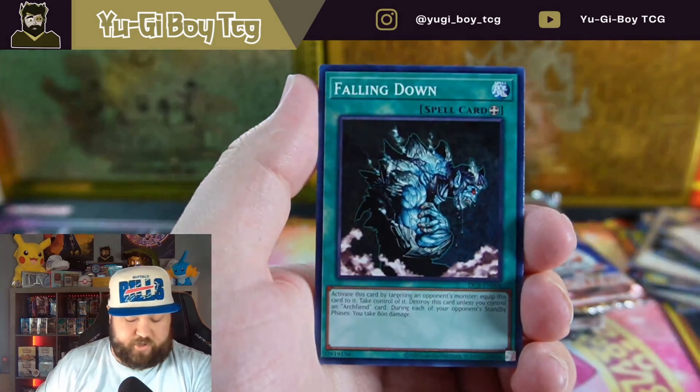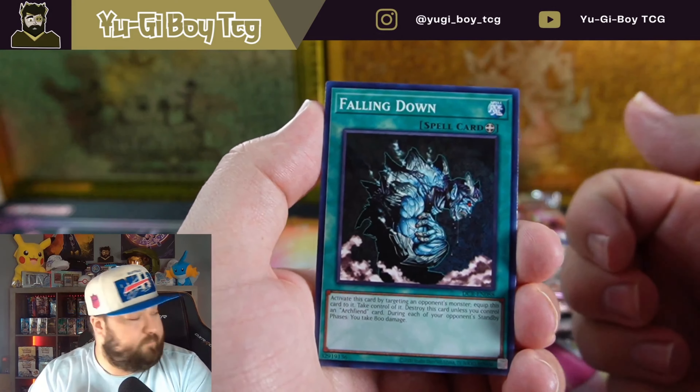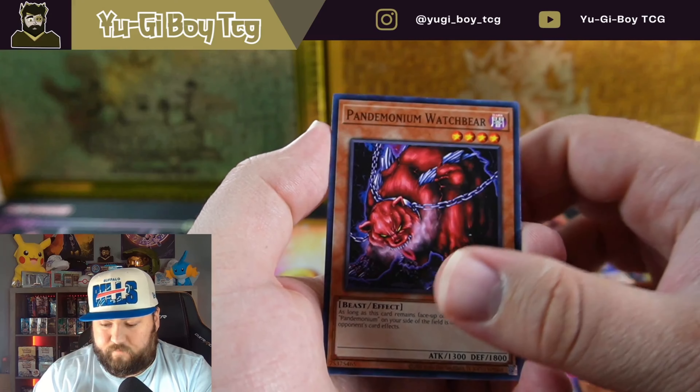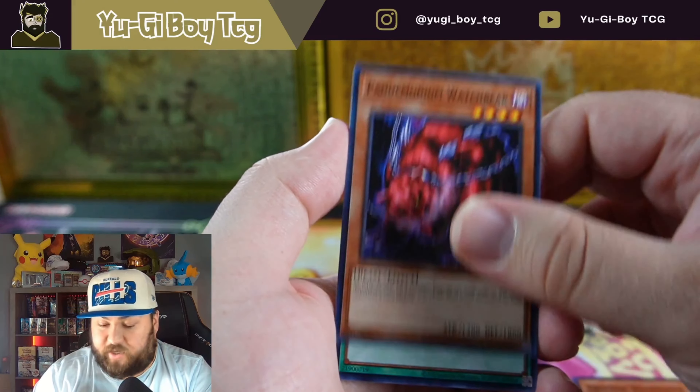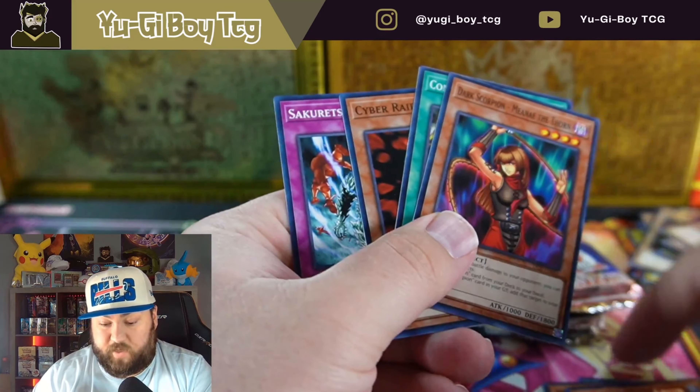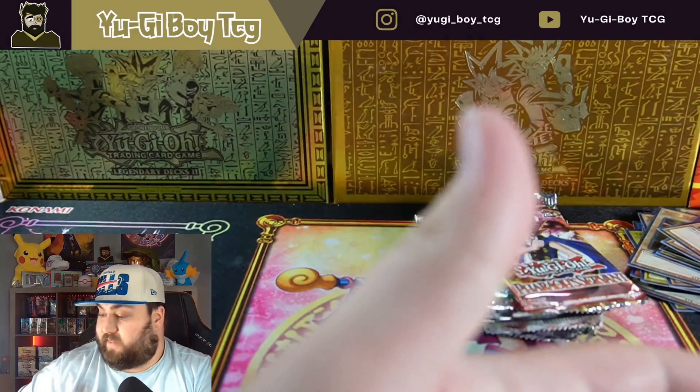Last Dark Crisis — this has been really good to us today. Oh my god, what's the one in here — Exodia Necross? Dark Scorpion. Nothing in that one.